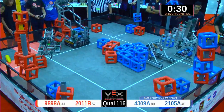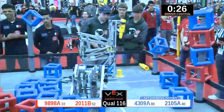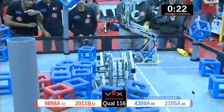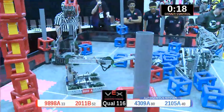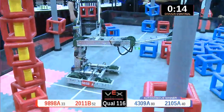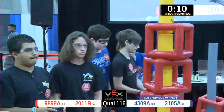As the blue alliance begins work on their sky rise in the final 30 seconds, we've got a level six sky rise from red. Way up high, putting another four points on top of it. Only room for one more cube here. But their partner 2011-B scoring two more for red for five more points.